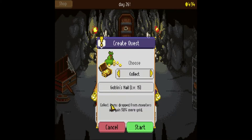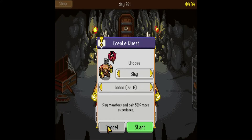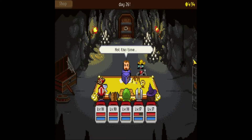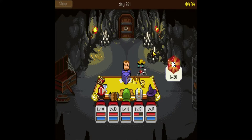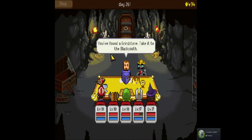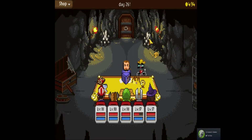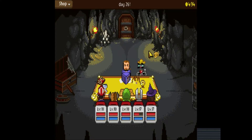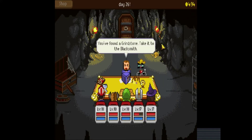Let's just return to where we were. This is the wrong button — what I actually want to do is... what's going on? I guess we're mining. You found a grindstone; take it to the blacksmith. Nice. I didn't actually notice — I remember a previous episode where I mentioned how I thought it might be interesting if you click on things in the background. It looks like here, you actually can. We just stumbled onto a secret, I guess.